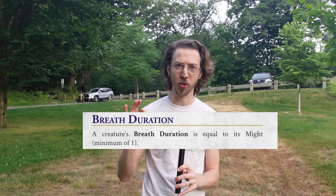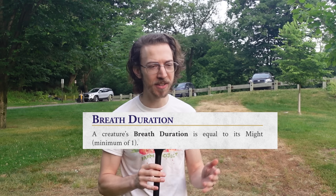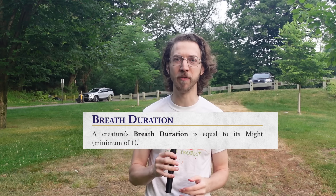DC20 takes a really unique approach to holding your breath by giving each character a breath duration equal to their Might stat — a number something like 1 to 5. In calm situations you can hold your breath for that many minutes, but in stressed situations like combat or a chase, you can only hold your breath for that many rounds. Simple and realistic — yet another innovation from DC20 making me rethink how I run my games.